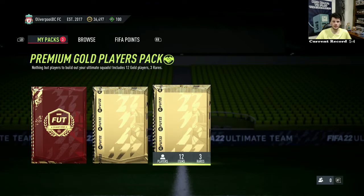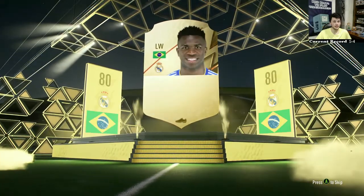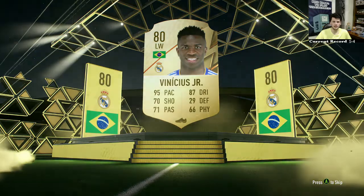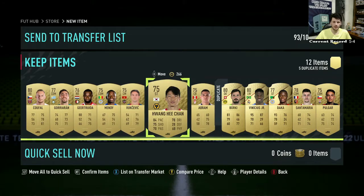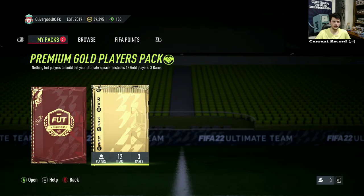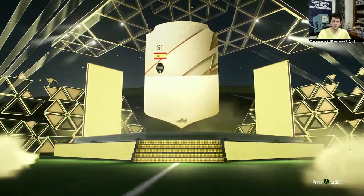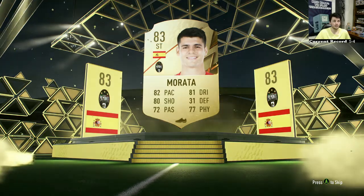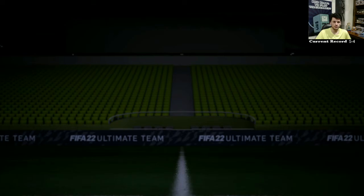On to the premium gold players packs — triple the rares, but I doubt they'll be as good as the first pack. We get Venetius, who was worth 9k last I checked, though he's probably come down since then. All the rares are duplicates. We've got Huang He Chan, who should be in form right now. From the second premium gold players pack — it's Morata, an 83. So we've got about a 10k Aguero and a 7k Venetius Jr.